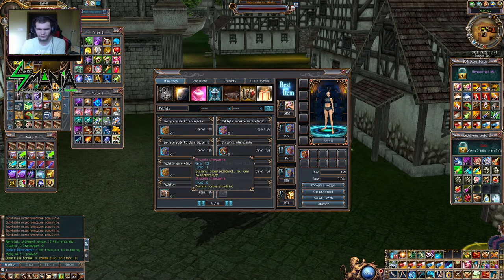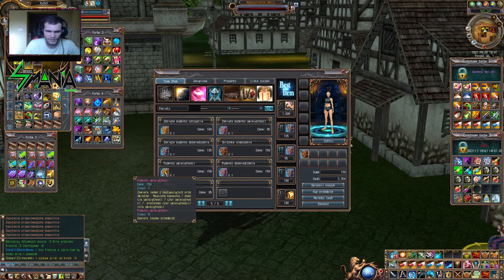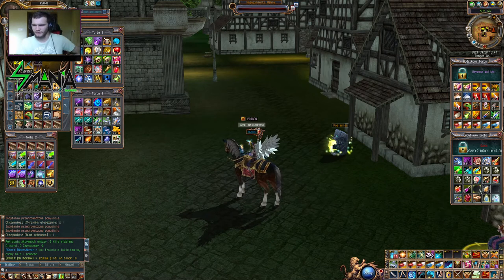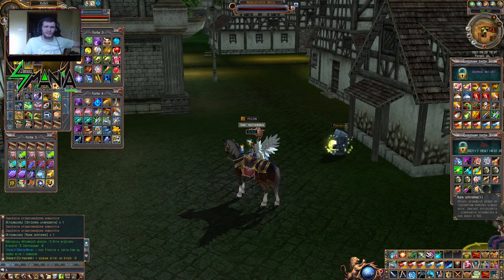Weźmiemy ją sobie — 159 cashu, jak ta ostatnia. Kupujemy przedmiot, bierzemy. Jest w naszym ekwipunku, klikamy na nią dwa razy i mamy runę ochronną, która chroni przedmiot przed zniszczeniem podczas ulepszania. Zamiast zniszczenia, ulepszenie przedmiotu może spaść o 50%.